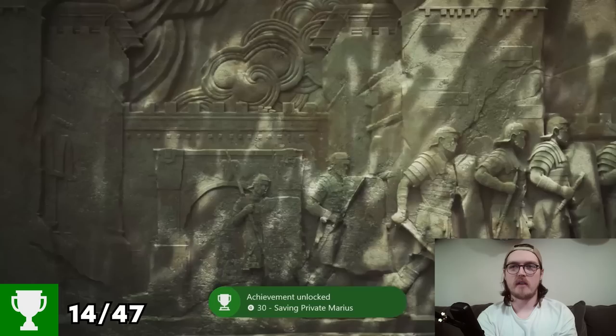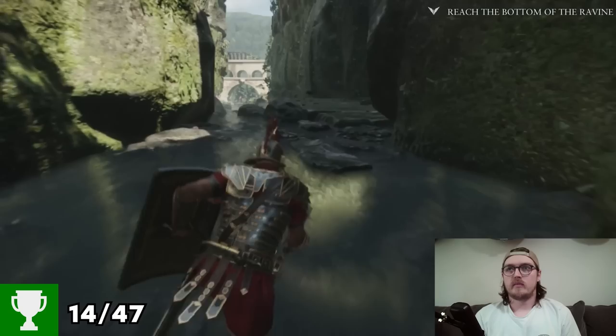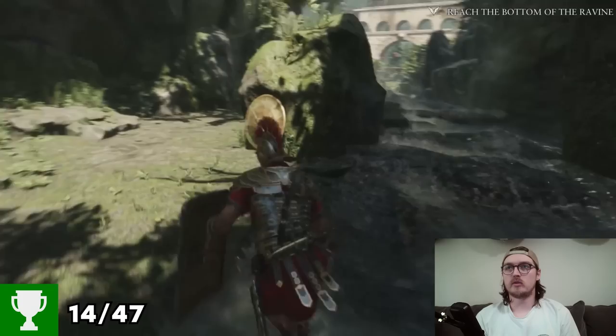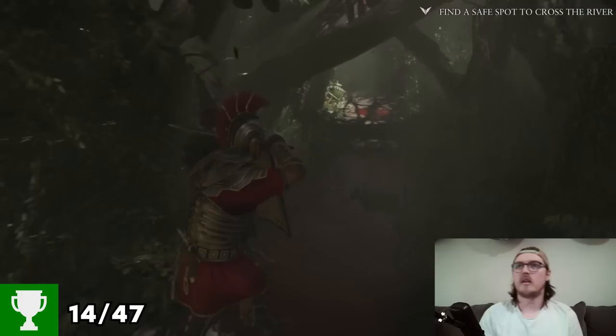Saving Private Marius — I did say it was like Saving Private Ryan. Complete Trial by Fire on any difficulty. First half of this mission we're going to be alone. Reach the bottom of the ravine, try and find Boudicca and her dad, King Oswald. No problem. While we get a vista.